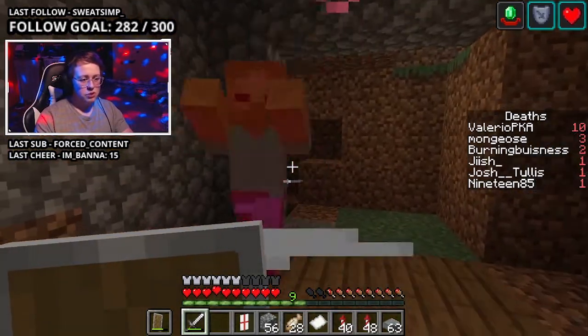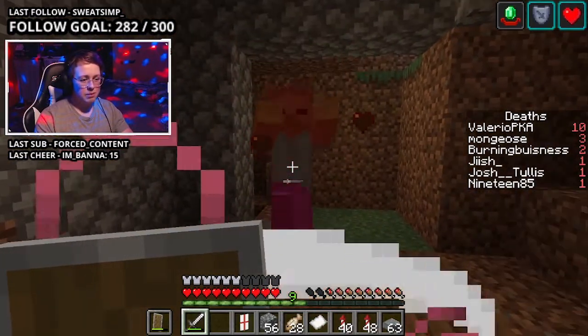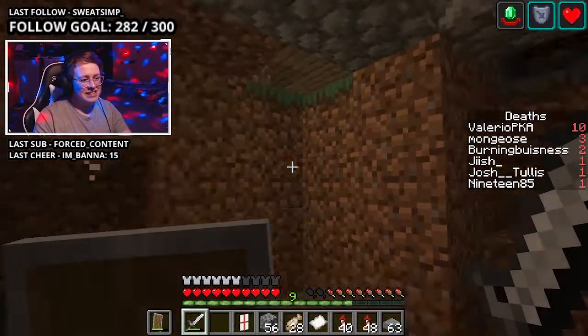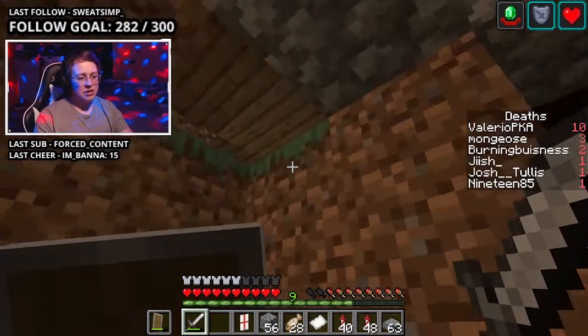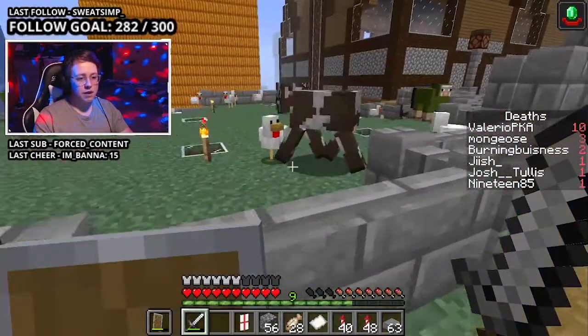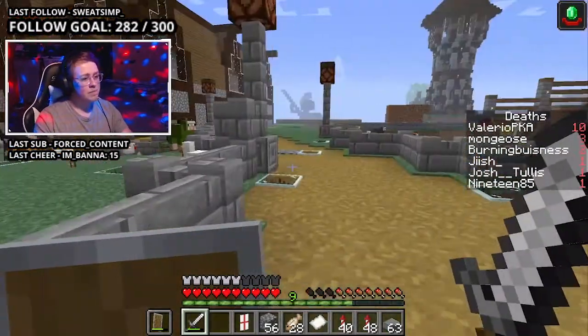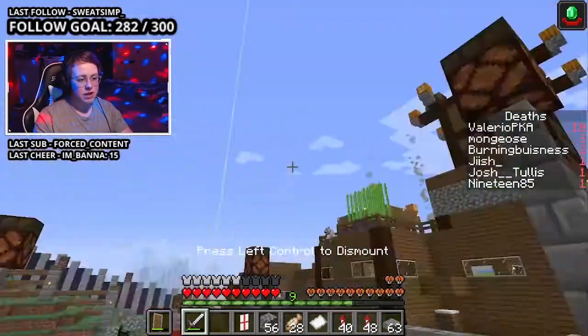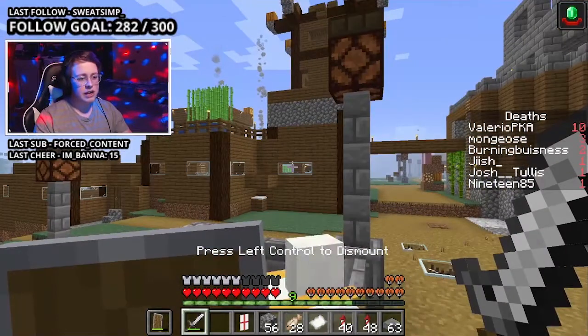We've got this room, which was going to be an enchantment room, but I just didn't — I guess. So now it's just a hole. This is a smaller farm, has some green sheep and other things. And then we come over here, and this is where I keep the rest of the animals. We got llamas, which I think are very cool.